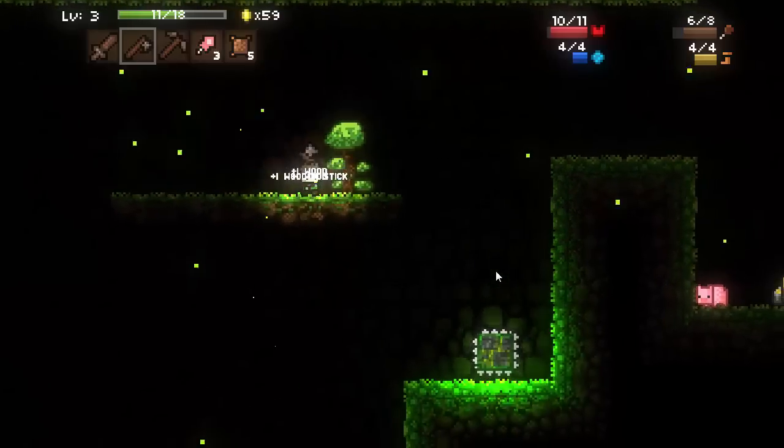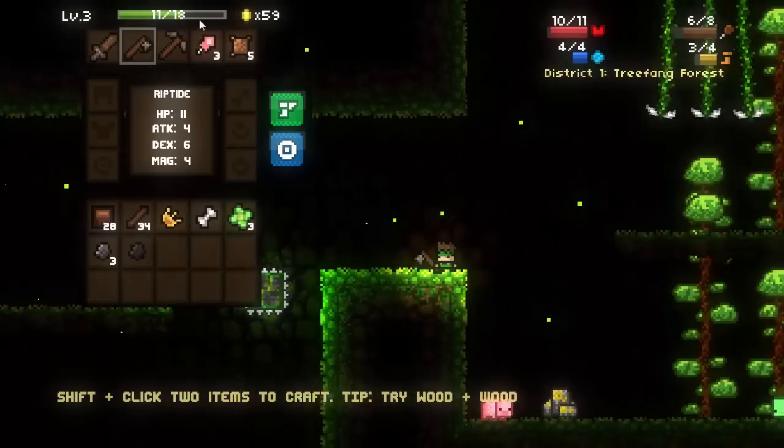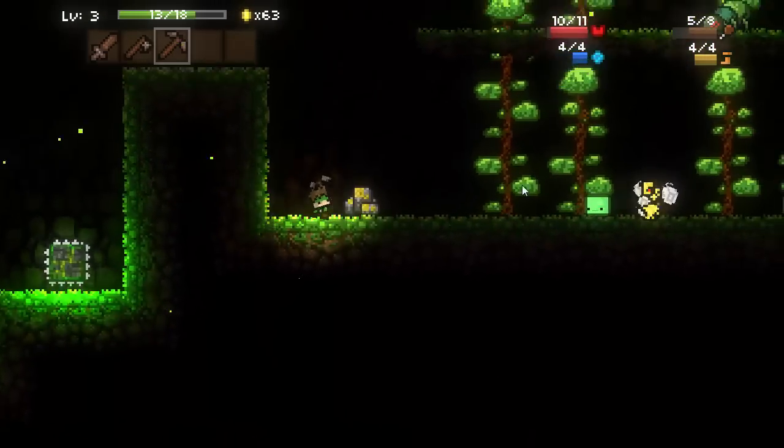I did get a piece of coal from that rock. Coal can be used in combination with a stone or with a piece of coal to make a fire starter. Those fire starters can smelt your food just like in any other game. Cooked food of course restores more hunger than raw food, so it's always good to keep on top of that.